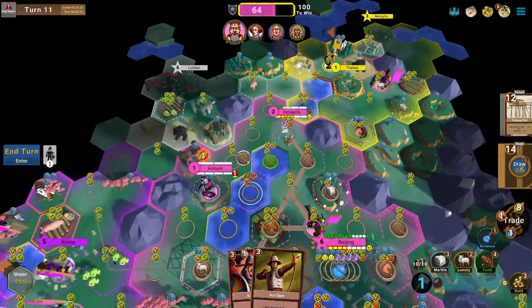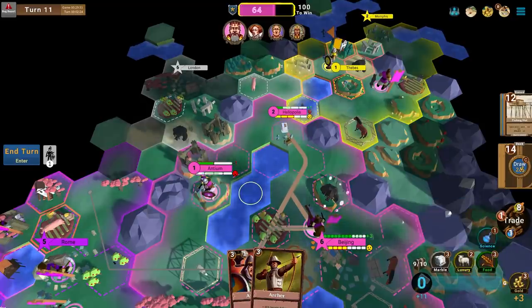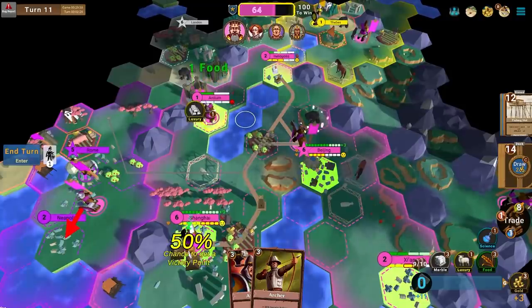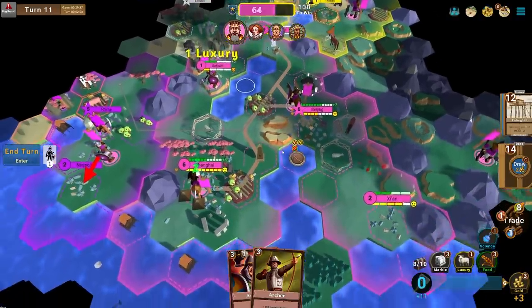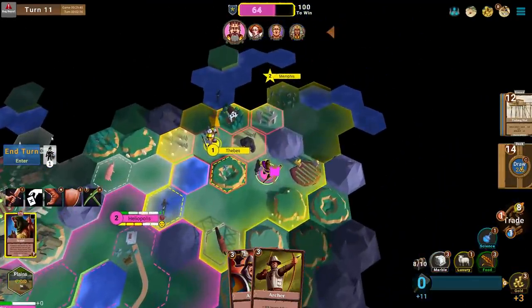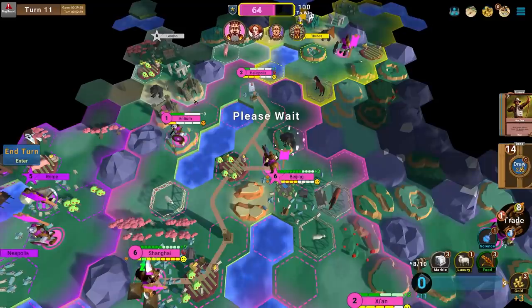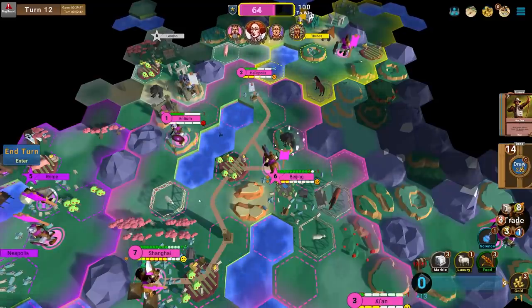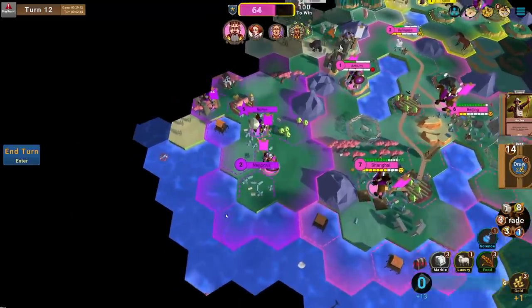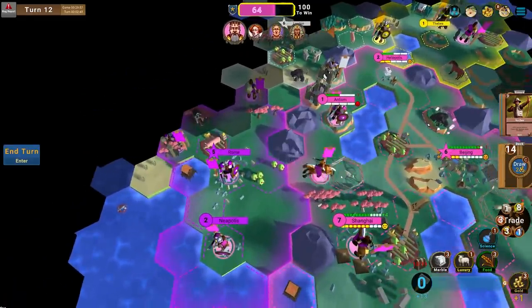There's a famine happening in Antium due to unhappiness. I can't move the pop to a better tile — let's give them some food to prevent the famine and a luxury so they're not completely obliterated. It's just really satisfying — placing things where they go, shuffling around, putting cards into your hand, then burning cards to get rid of them forever from your deck. That means you draw the cards you want much faster.